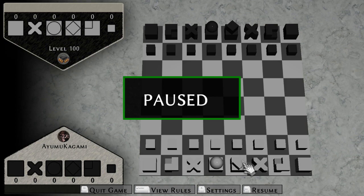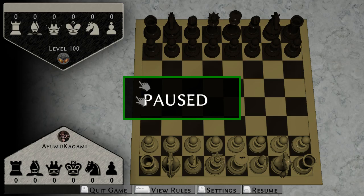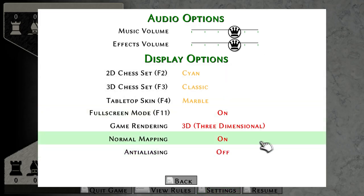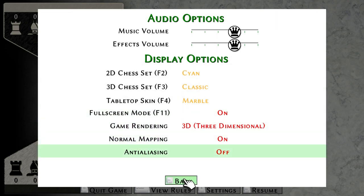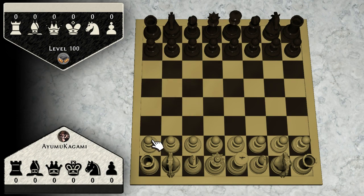There's 3D with Classic and Bauhaus, and you get different tables — pretty nice. You can also put it to 3D, which is the one I actually prefer playing on. I don't like Bauhaus — just classic chess looks very nice. I actually had a chess set like this. You can go with normal mapping, anti-aliasing, and more display options.